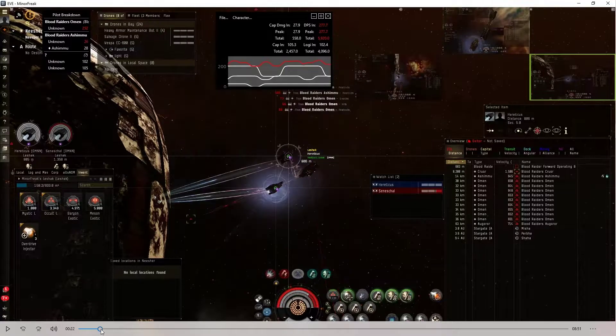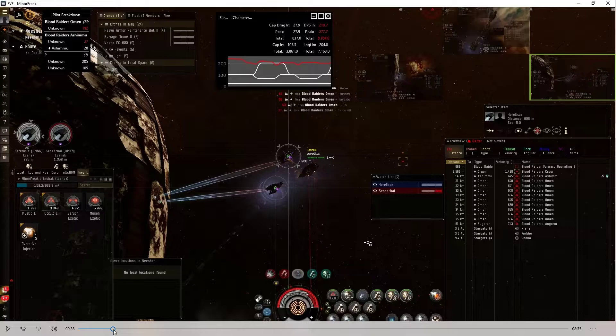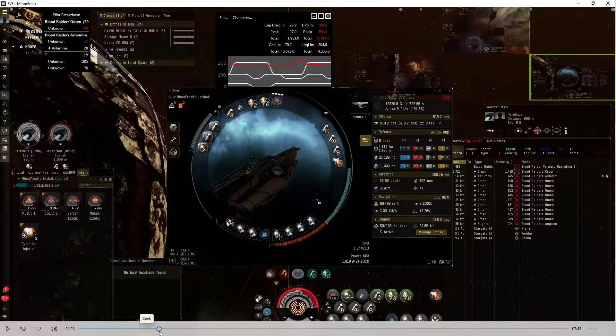Anyway, that's the maximum I get for this fit. I can get to 284 — I believe that's the number I got to. Yeah, 284 is the peak. That's the maximum incoming, and my resistances are pretty good: 92 and 85 with 30% either way using the reactive hardener.